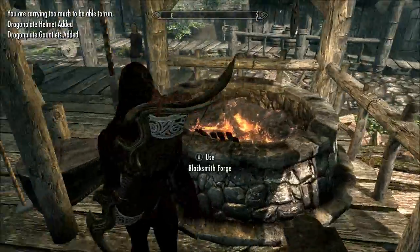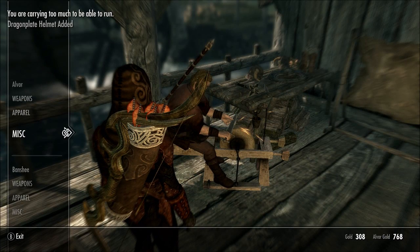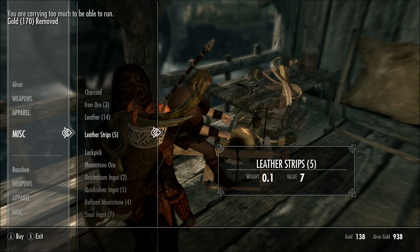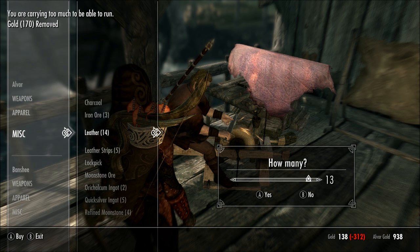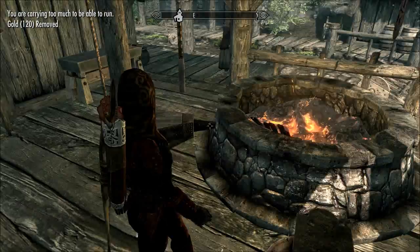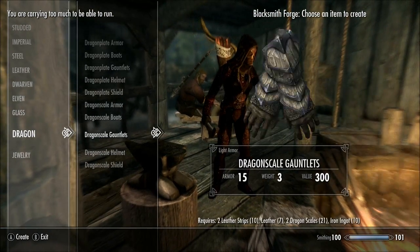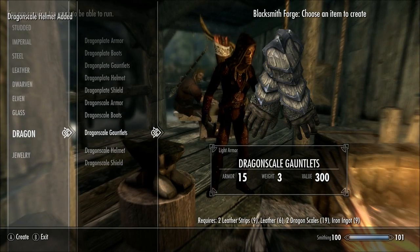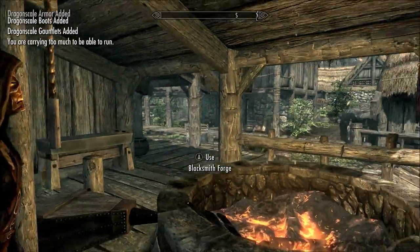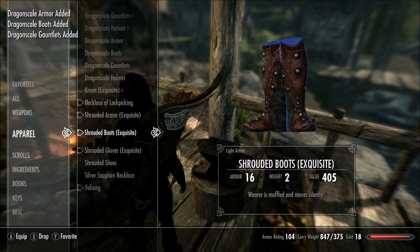Let's see if he has some leather to sell - the finest weapons and armor. There, iron ingots. Yes, I do actually afford it, I hope. Yes I do! So now that I have both, let's see how this looks, guys.